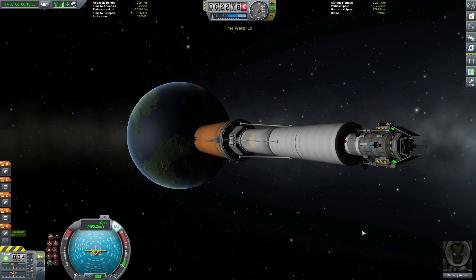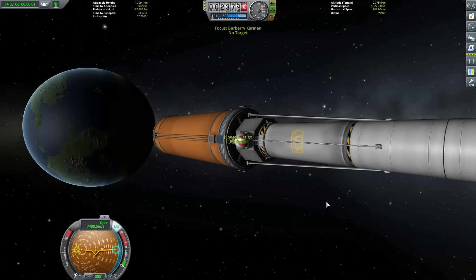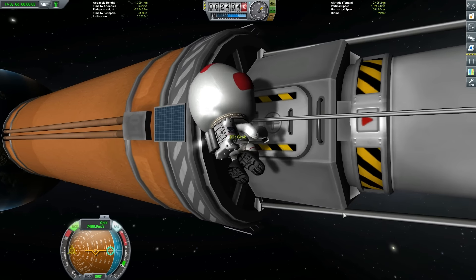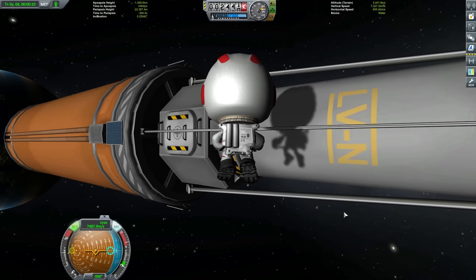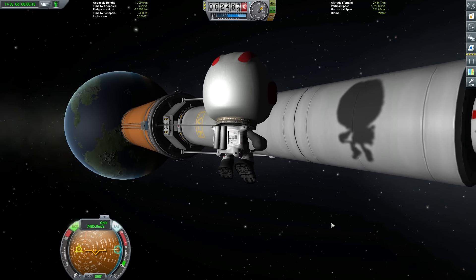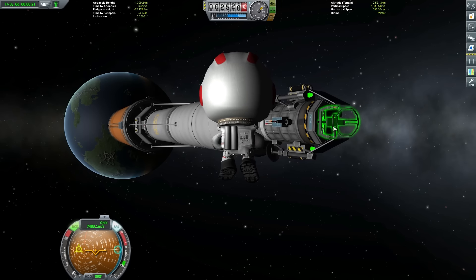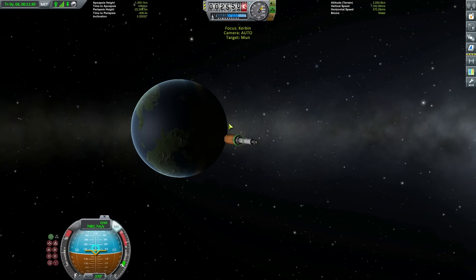We're going to cut the engines off here and leave around 1,000 meters per second in Delta V just to help us slow down as we come in to approach the Mun. Before that orange tank is completely empty, this is a good time to get out and EVA over and hop into our seat. Moving past that huge nerve rocket motor and the liquid fuel tanks there - we're doing this because we can simply drop the weight from that lander can and just use this light little seat. We'll right click the seat and go and board. There we go.